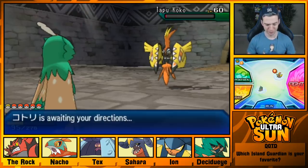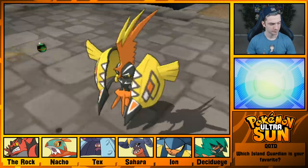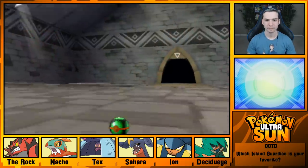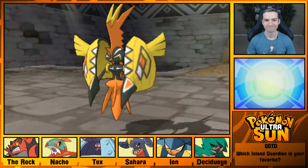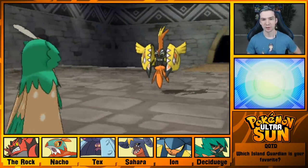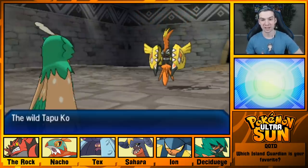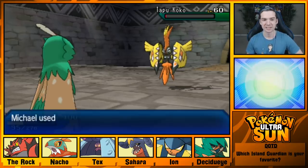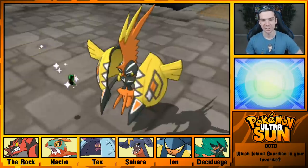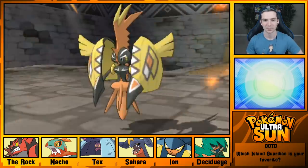Dodging those moves — fantabulous, Decidueye! I remember catching Tapu Koko in regular Sun was a nightmare, because it was in the middle of that giant long cutscene credits sequence. Thankfully in Ultra Sun they made you not have to do that. I didn't have to catch it then but I wanted to get it over with.